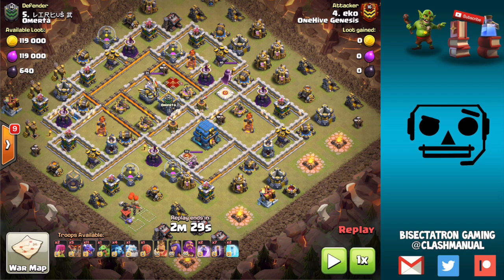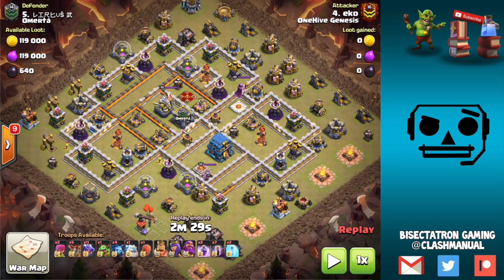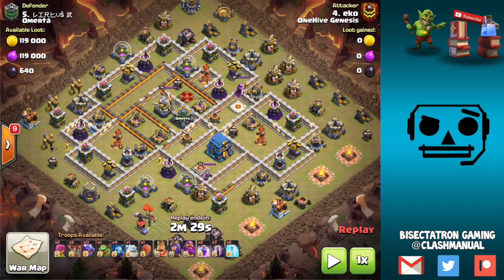We're talking about the weaknesses of the base — you look at this base, what is a good strategy to use — then we take a look at the attack that got the 3-star. It might be a good idea to pause the video; you can see the army comp at the bottom of the screen. Think about how you would go about attacking this base, because base identification is most of the battle: deciding what troops to use, how to use them, where to deploy stuff, and what the weaknesses of the base are. So having said that, let's get into this video.